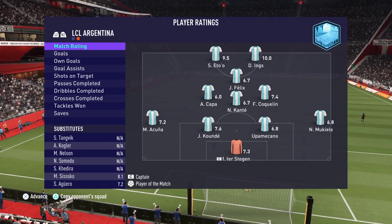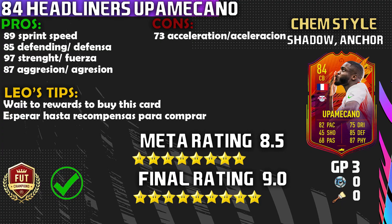Upamecano was a shutdown defender — he earned the name the French Wall and that is what I'm going to call him from now on. This card is fantastic and I definitely fell in love with this center back. I can't wait to try out Diego Carlos as well, so subscribe so you don't miss any headliners reviews. Pro number one: that 89 sprint speed, really good. It helps him catch up to other players tremendously.